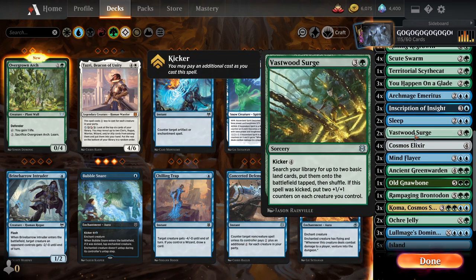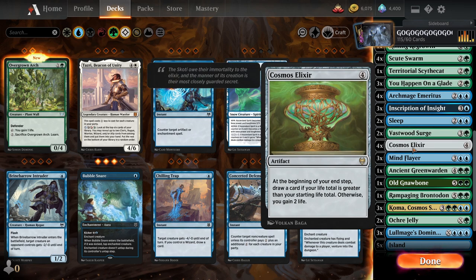Then we got Vastwood Surge — gets two lands, puts them in, and then you can put +1/+1 counters on everything for eight. Then we got Cosmos Elixir — the Coconut Elixir. We got four of those, because free healing, free lands. This deck likes to stall out, likes to block the way, likes to slow down the opponent and pin them down. The longer I can sit there and heal and draw them two to one, the more I'm going to win. So of course I put four in.